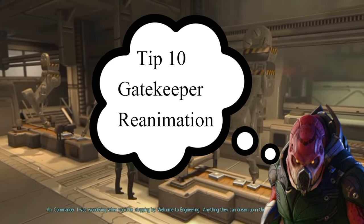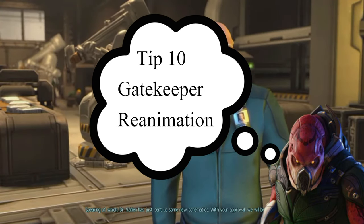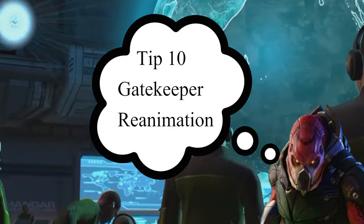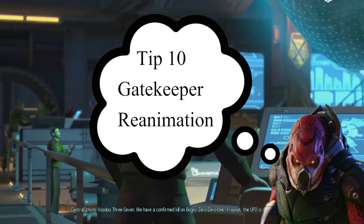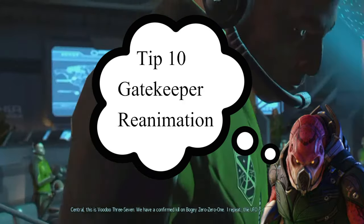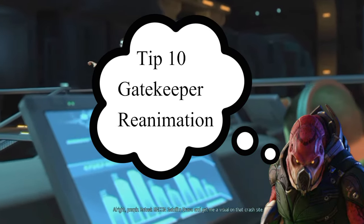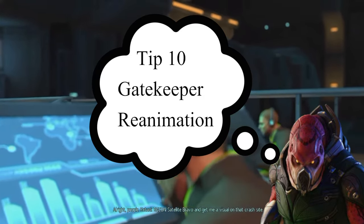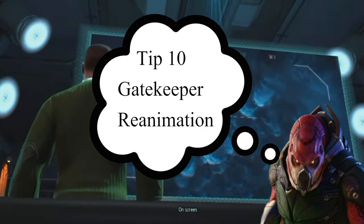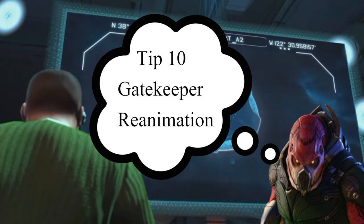Luckily, the Gatekeeper is typically vulnerable to flashbangs so you can counter this easily. Bonus points: if you mind control a Gatekeeper on the final mission Waterworld, you can use Gateway periodically between enemy packs to reanimate the fallen, and each zombie will belong to you — letting you create your own little army. Note that once a zombie is killed it cannot be reanimated again.